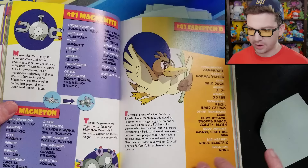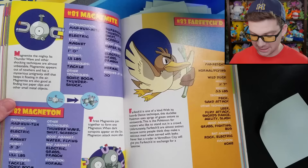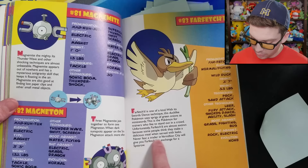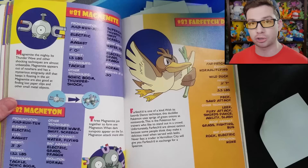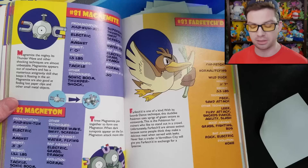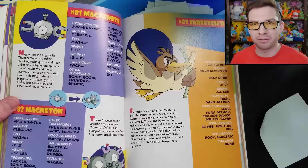One thing to note: Magneton is listed as Electric and Electric for its element, because the Steel type didn't exist yet — so it's technically wrong now, but it wasn't at the time. Also: 'Never fear, a trader in Vermilion City will give you a Farfetch'd in exchange for a Spearow.' That is an in-game trade in Red and Blue — just Red and Blue. This book seems to not even mention Red and Blue, but they're directly referencing something that can only happen in Red and Blue, not Yellow. The first Scholastic printing was November '99, so Yellow was likely out by then.